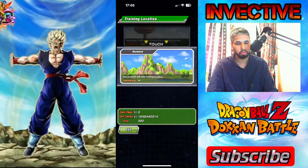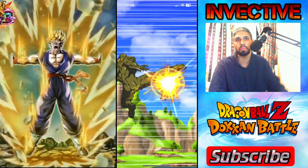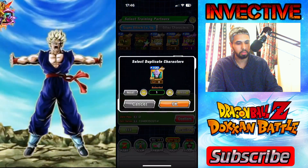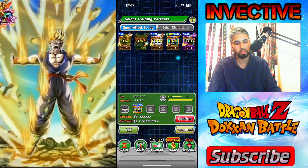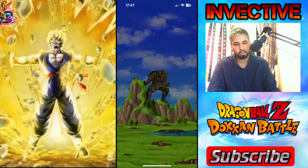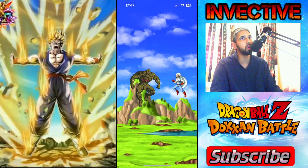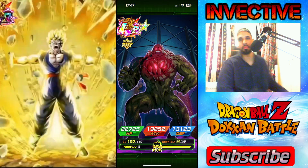We'll use about 26 dozer cards for now — no training items needed. If you're struggling, make sure you get those free-to-play LRs on your team. We'll raise his super attack level. Super attack level 23 so far, and I'll finish off with physical cards since we got the extreme awakening for the physical Goku, Gohan, and Trunks.